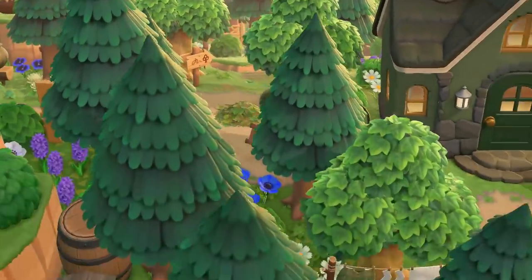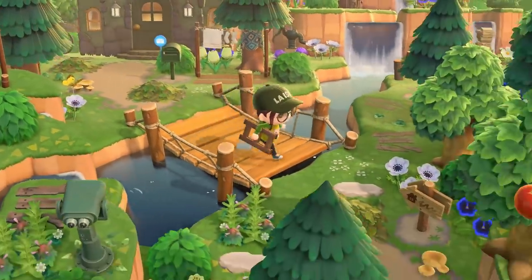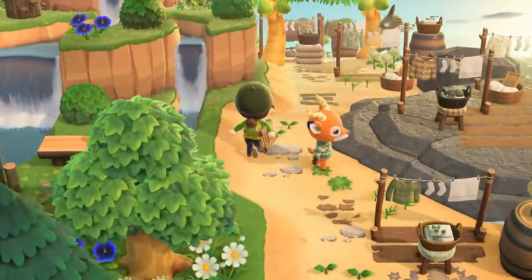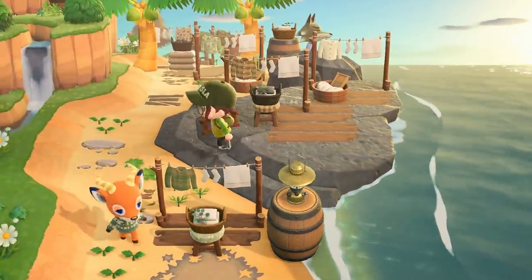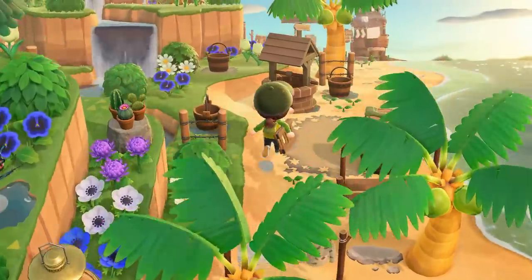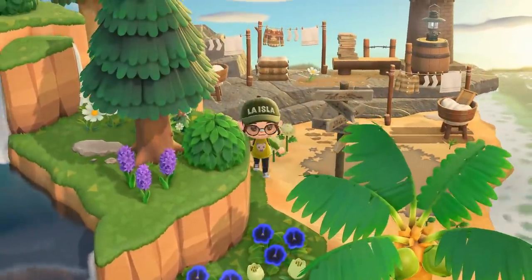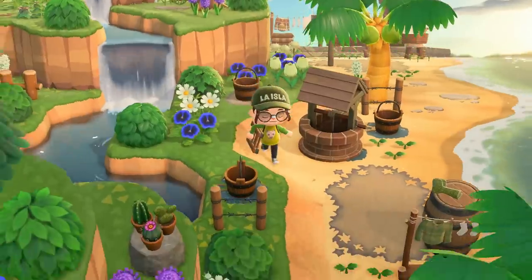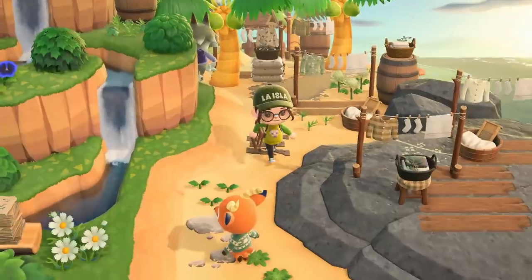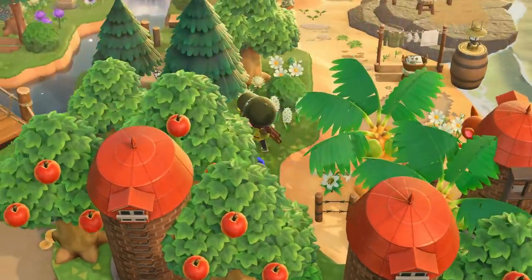We've got another house here — I love the clotheslines outside. Oh my goodness, this is heaven. So cute — all of the clotheslines! This is the perfect beach to me. So many clotheslines, I absolutely love it. I haven't had as many clotheslines on my current island, and now I want a beach of clotheslines — that is adorable.